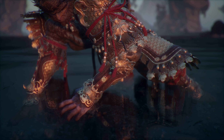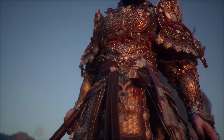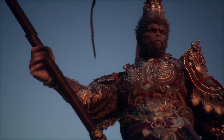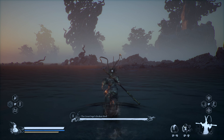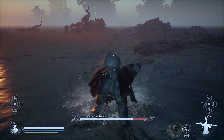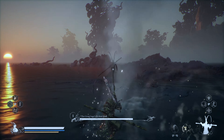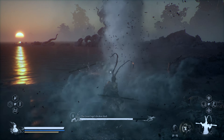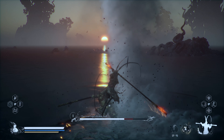This boss has two phases, and the plan is to get into that second phase as fast as possible because we want to have as much health as we can — that second phase gets kind of crazy. Once you get into the fight, most likely he's going to be sitting down. Run right up to him and cast Wandering White. This should briefly stun him and do some decent damage. From there, use your Plantain Fan to cast those tornadoes and get him stuck into the corner. Jump on him and put pressure.